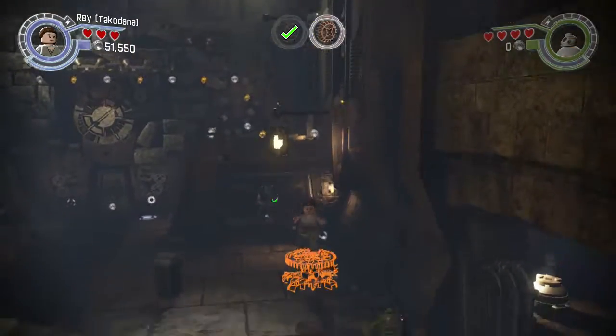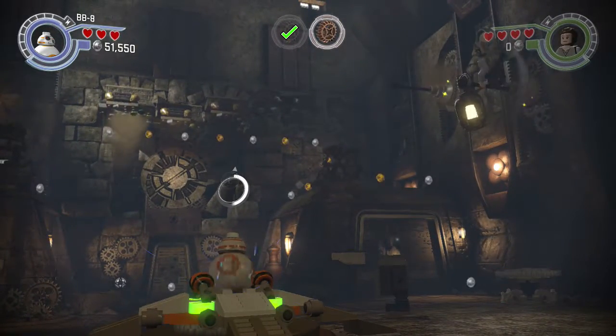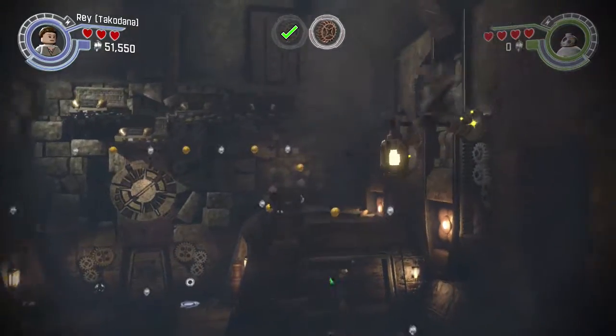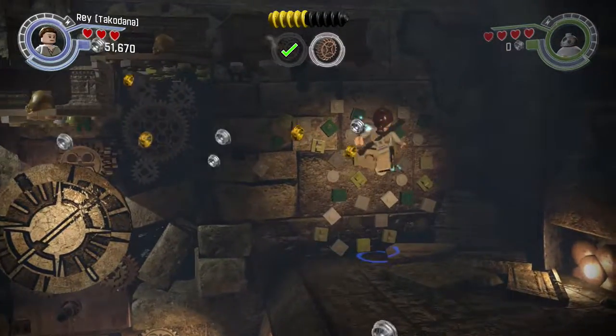We will this time. Let's just go — come on, keep jumping. Y. There it is, now I can just go switch this up. Looks like we need BB-8 for some areas right here. There we go, now we can switch, now we can just jump.